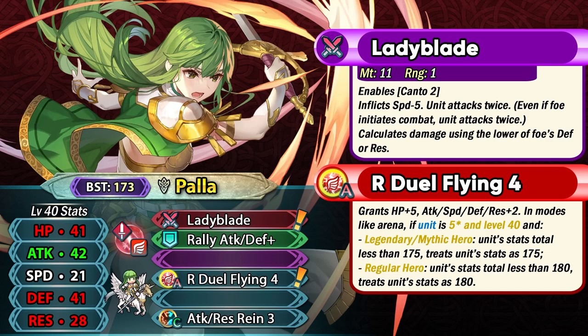Shadows of Valentia Palla is a sword flyer and she comes with Lady Blade as her preferred weapon. This is a dual phase Brave weapon that has got adaptive damage built into it as well as Canto. So having Canto in her weapon itself frees up her slot B skill to be run with Wings of Mercy or other utility skills, because Canto is gonna be providing her with really nice movement options in the player phase. The adaptive damage is really amazing because a lot of the high defense tanks are gonna be having much more defense than resistance.